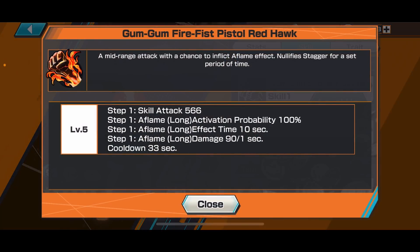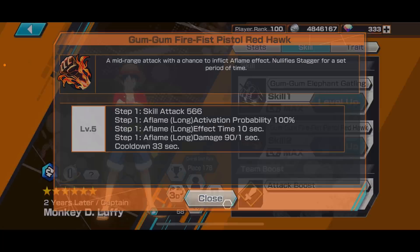Gum Gum Fire Fist Pistol — Red Hawk — is a very good move: mid-range attack that can inflict flame, though of course it doesn't work on Akainu. It's quite a powerful, decent move and it has a very short cooldown as well.